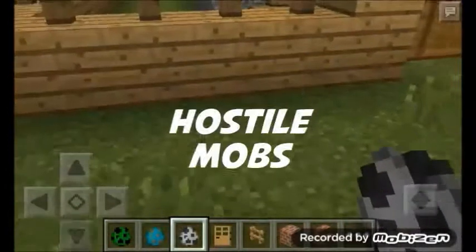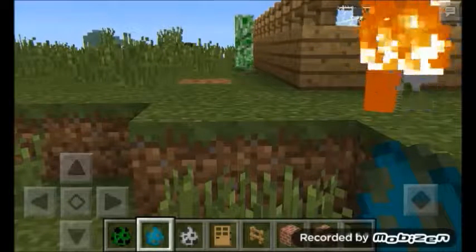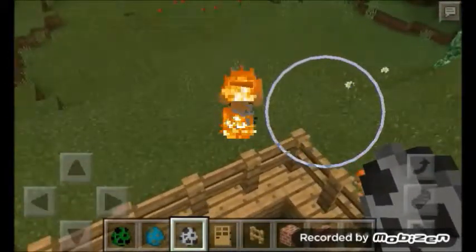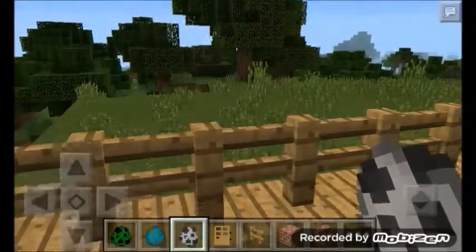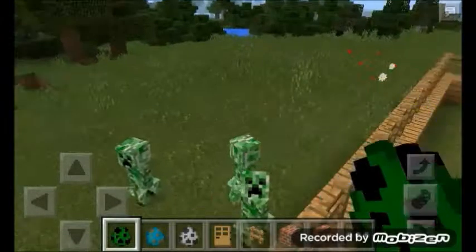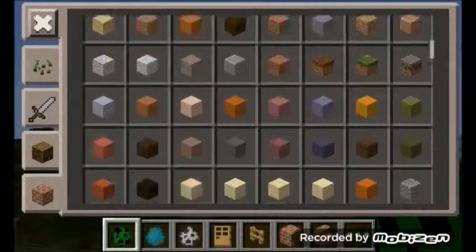Let's spawn a zombie and a skeleton. This only works for creepers, zombies, skeletons, and the other animal mobs. As you can see, zombies and creepers can't get through. I can't show the zombies because they're just burning in the daytime. Now there's a ton of creepers — let's see them try.